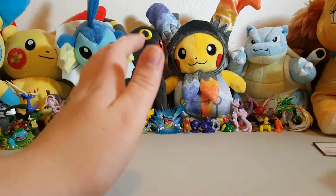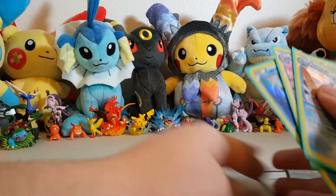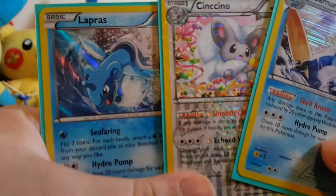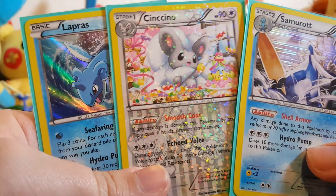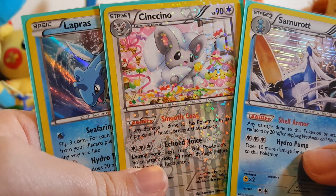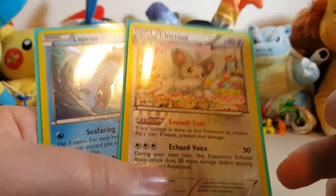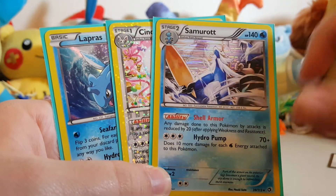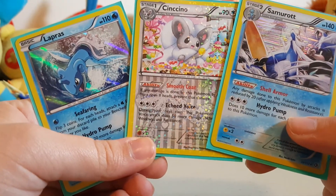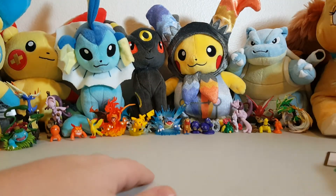All right guys, not the worst box opening ever. I didn't really have any expectations. We got the holo Lapras, this super sparkly Cinccino — which is pretty, I love it, it's so sparkly and has hearts on it, super cute — and then this really cool holo Samurai with that great scratchy holo look. Pretty epic. Not the best, not the worst, but I'm happy with it.